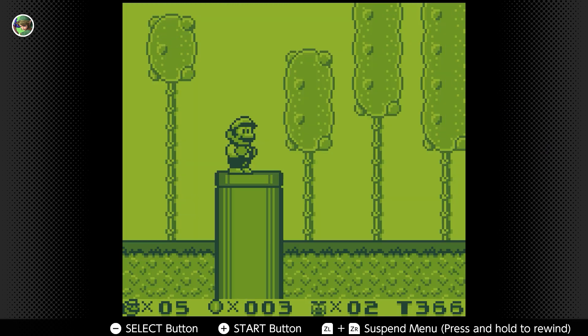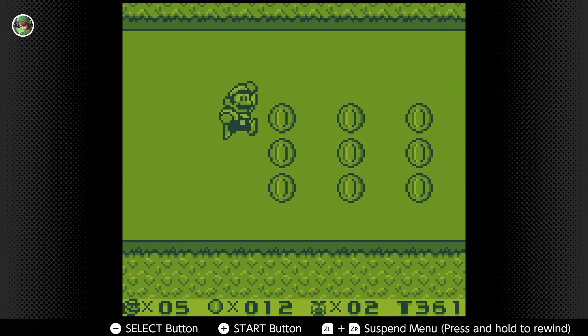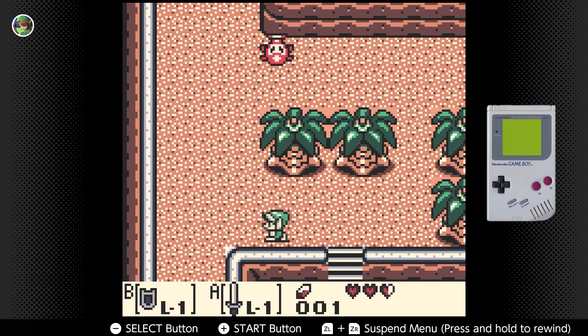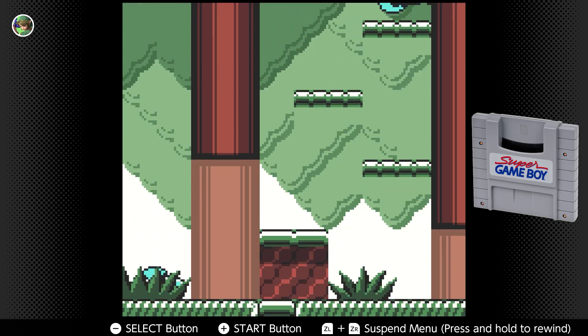Another option is the black-and-white screen from the Game Boy Pocket, which gives a pretty nostalgic feeling. Unfortunately, there's no way to change the color palette as of now. It would be nice to change the colors to whatever you like — original Game Boy, Game Boy Pocket, or even the Super Game Boy released for the Super Nintendo.